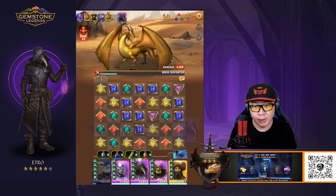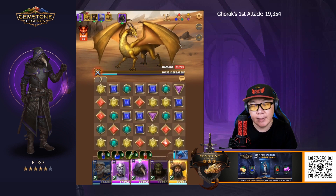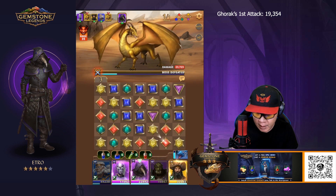I'm going to go ahead and activate Gorak's skill first so you can see it — 19,000 as a critical damage hit by himself.